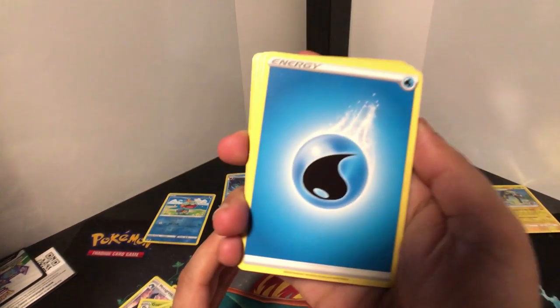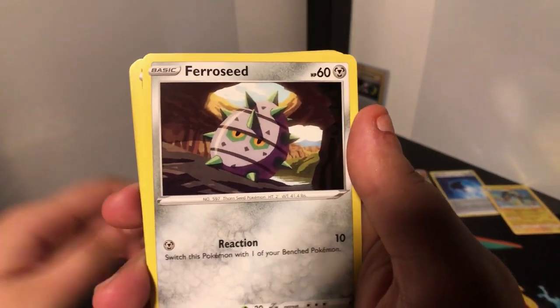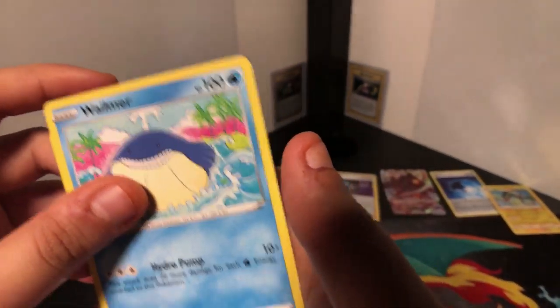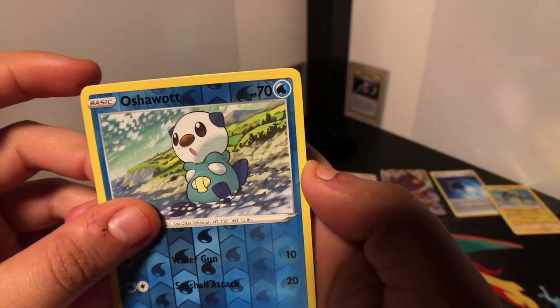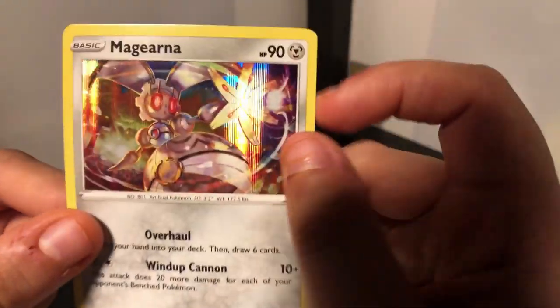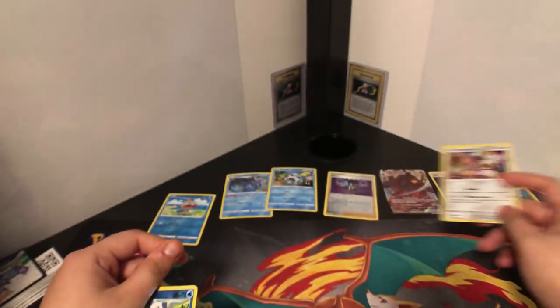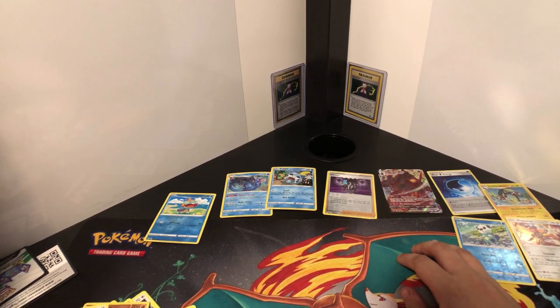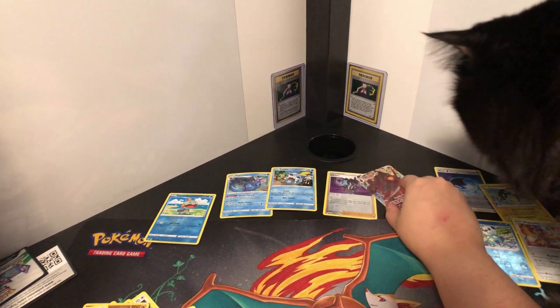Give me something good! Finally — water energy, Ludicolo, Wyndon Stadium, Zebstrika — Zebstrika is one of my favorites — Farfetch'd, Riolu, Sandile — that's my cat — Wailmer, Weedle, Oshawott, and Manyula Hollow. Cool — its eyes look kind of creepy though. So after unboxing two packs we got a VMAX card. Not bad! There are VMAX cards in this set, so yeah, I have more coming up.